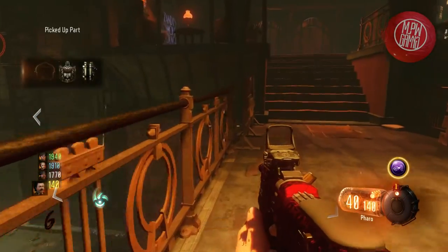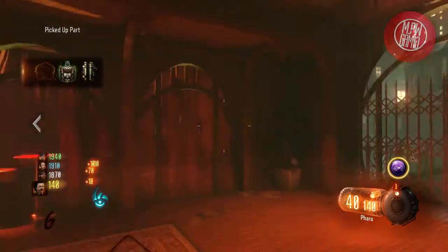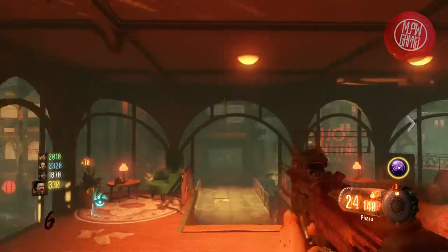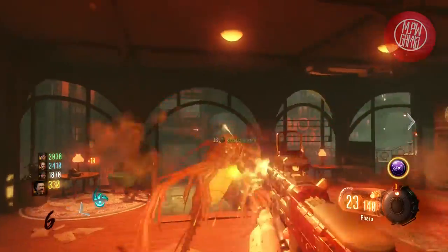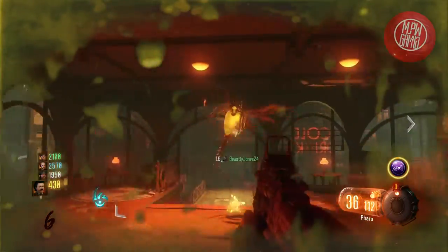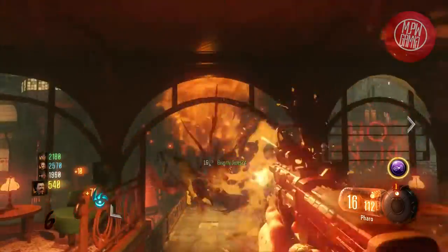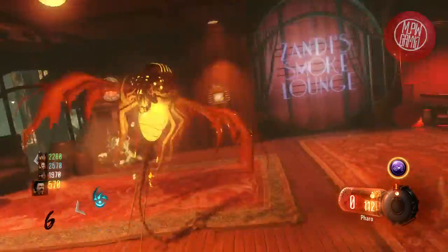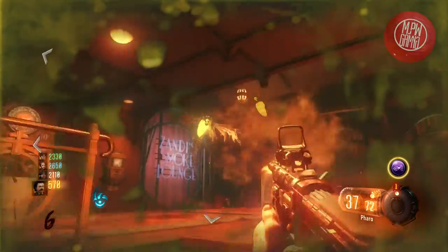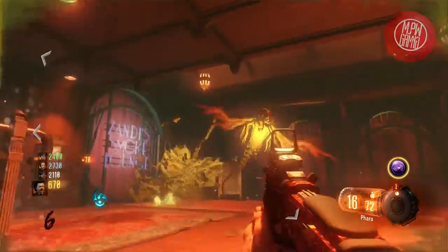If you've played Black Ops 3 Zombies you already know that this is the least wanted weapon. Not only does it have low damage but it also has really low ammo count. You have 40 rounds per magazine with a whopping 160 in reserve. The Pharaoh is a four round auto burst weapon, meaning you are still able to keep firing if you hold down your trigger.